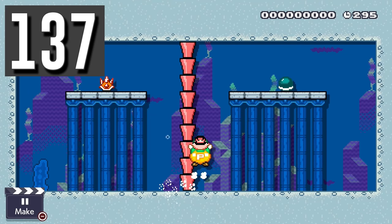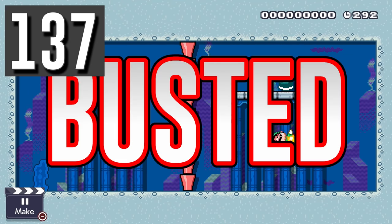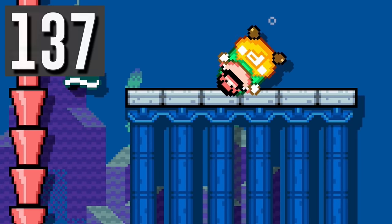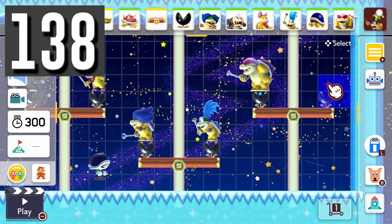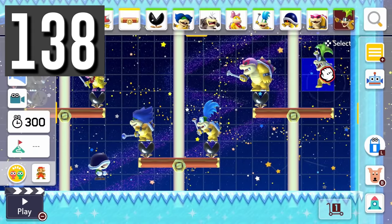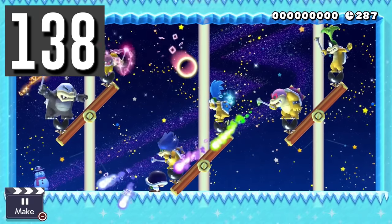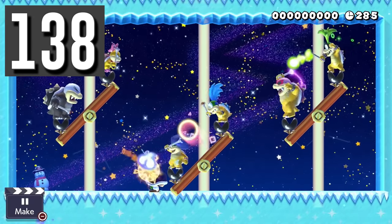Myth: You can wear shelmets as P. Luigi. Busted. Nope — they will just bounce away if you try to put it on. Myth: All Koopalings weigh the same. Busted. Roy, Morton, and Ludwig weigh twice as much as each of the other Koopalings.